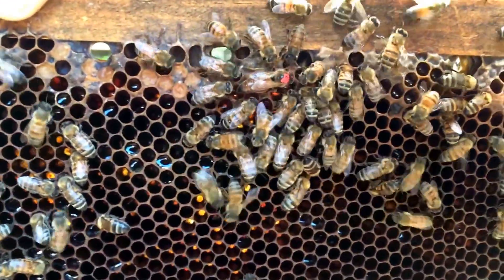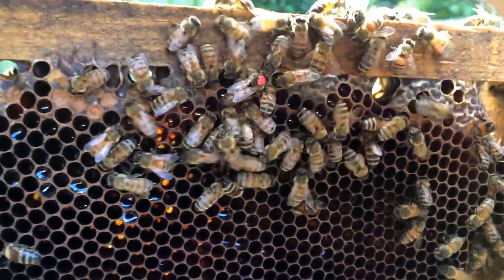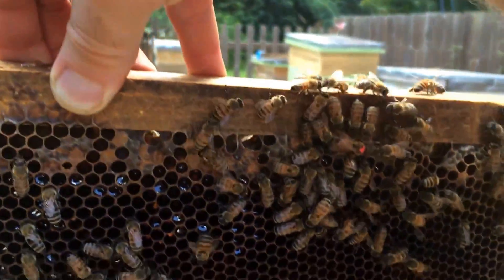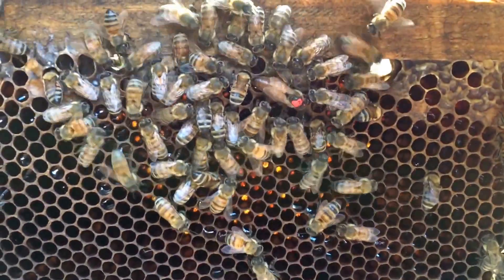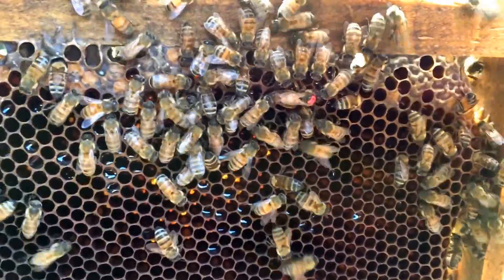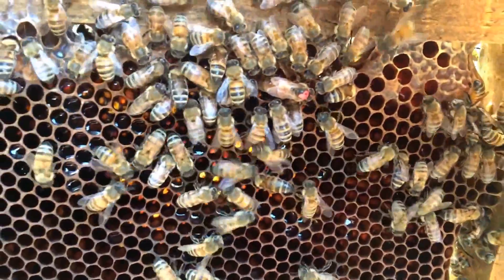I made a very stupid mistake again. I should have known better, but I got excited and got hurried and got stupid. I opened this mating nuke and I find a marked queen. Now, when I made up these nukes, I made a few splits, but I didn't move any queens. The three queens that I replaced, I killed. So I don't know where this queen came from. I really don't know. I didn't expect to find her in here. I don't know if one of my other hives kicked her out in a swarm and she moved in here, or what happened.